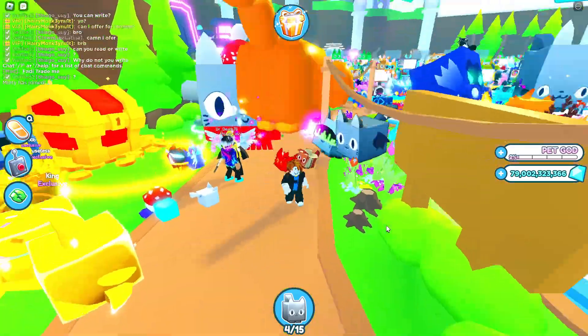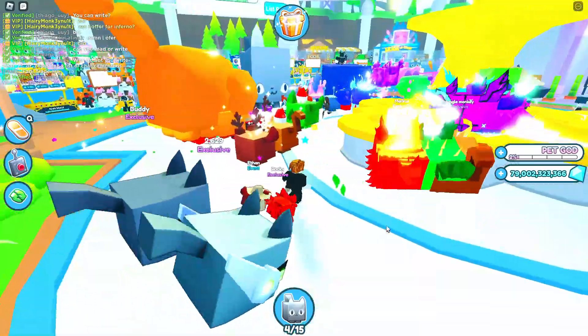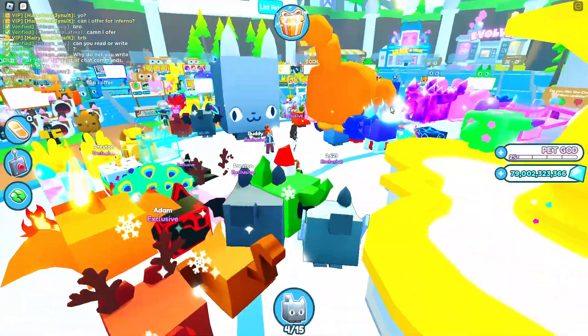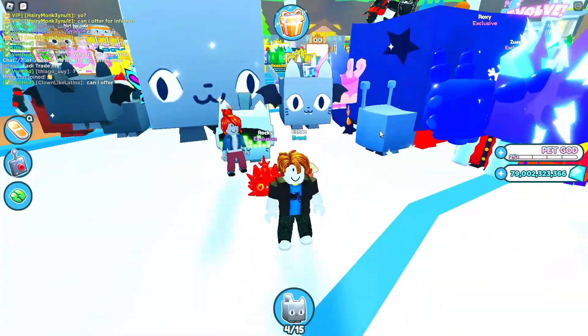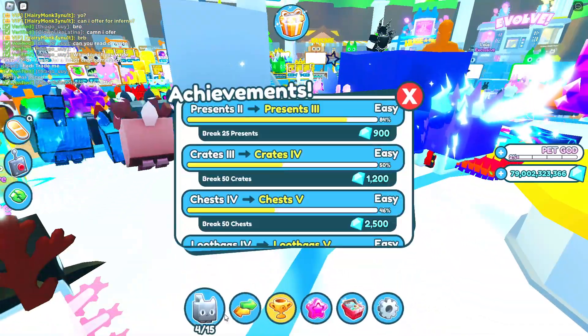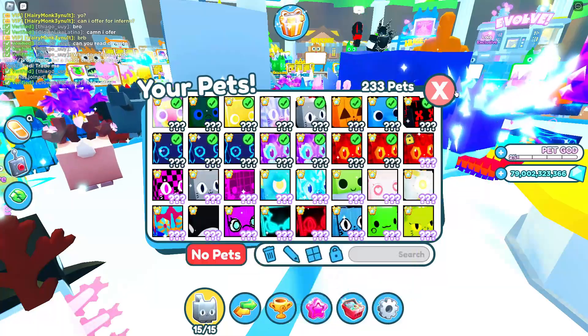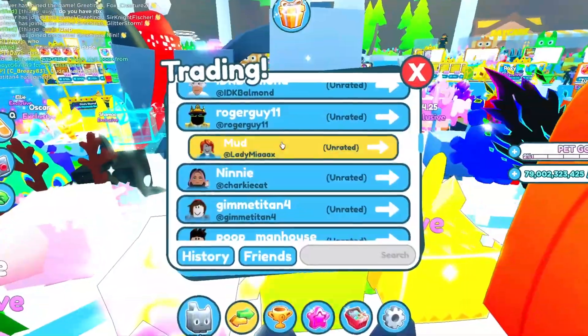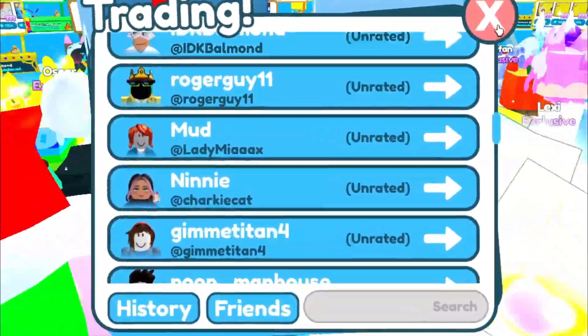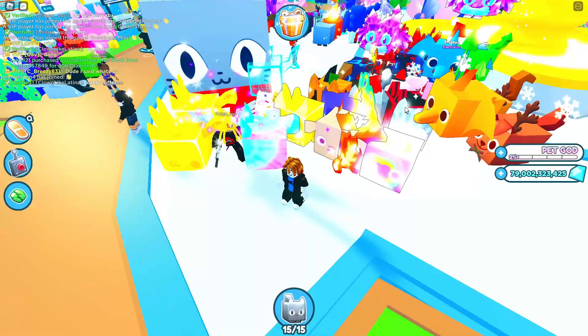And also a Titanic Jolly Cat — we got a good server, guys. The Titanic Dominus Astra! There's a lot of good players in this server and it's time to show off our pets too. We've got to make an offer, guys. We got to offer something for this Titanic Hubert, but this player is currently in a trade. Dang it — why is everybody trading away their pets? This guy's not in a trade, but he just left the server.